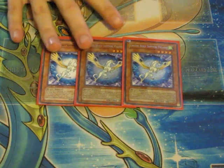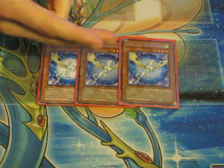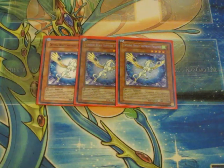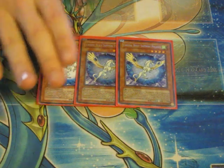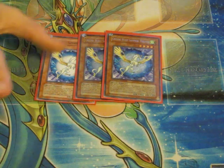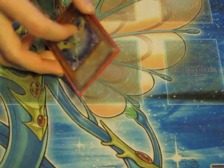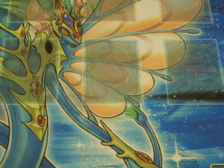Three Crystal Beast Sapphire Pegasus. When this card is normal summoned, flip summoned, or special summoned, you can put one Crystal Beast from your hand, deck, or graveyard into your back row and treat it as a continuous spell card. That thins the deck and sets up future plays. It also has 1,800 attack and is a level four beast, so it can be brought back by Moja.